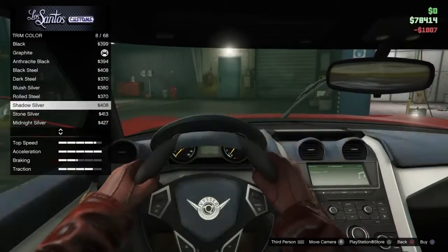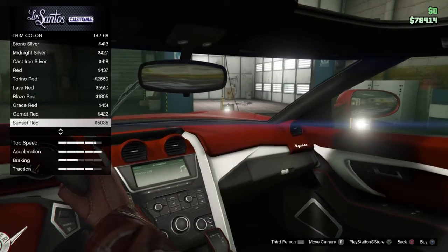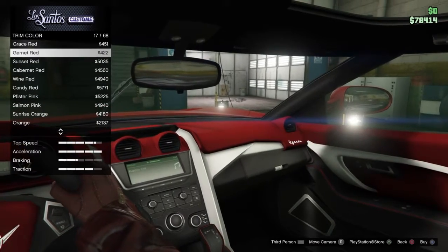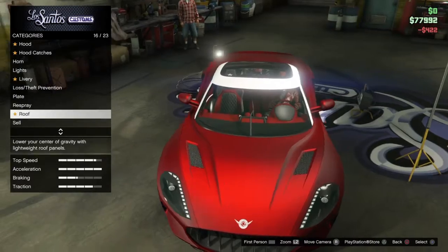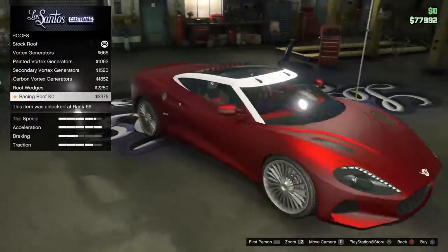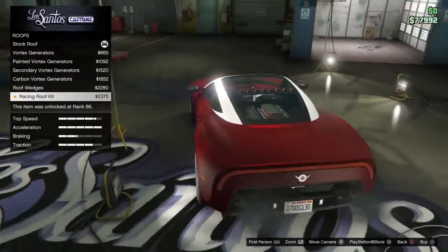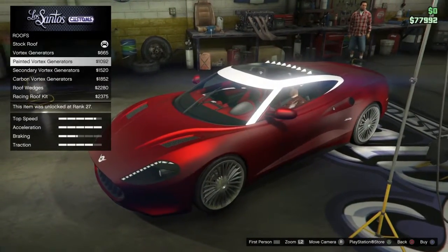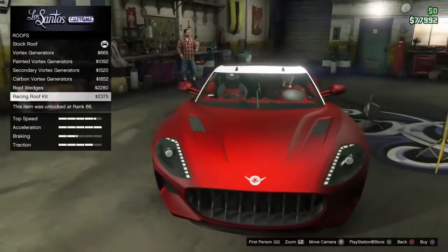Trim colour - that's just the interior colour. Go with the dark red in here also. Okay, we can't get dark red, but garnet red is kind of a dark red colour, so we'll go with that. Oh, you can make it look like the C8 with the vortex generators. That's pretty cool. Racing rift kit. I want a primary vortex - what does that add? Yeah, I'll put that on.